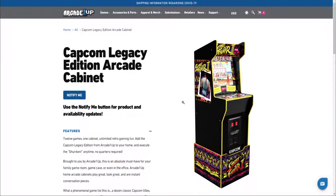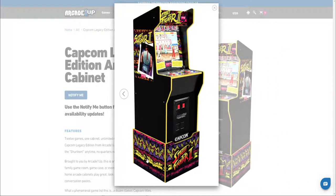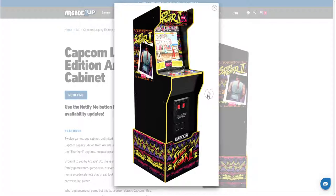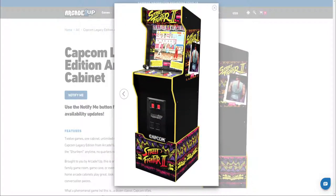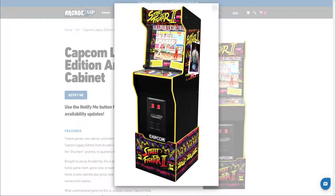Now we've got a Capcom legacy edition - look at that, looks brilliant! It's using the original Street Fighter 2 artwork, lovely riser as well, it looks beautiful. I'm not a big fan of the buttons I've been using on these cabs in the past - they need better quality - but it does look nice. There are going to be two editions apparently: one with a light-up marquee and one with a standard marquee.